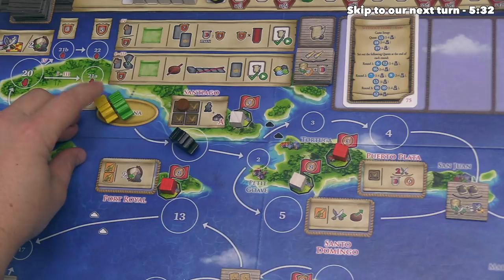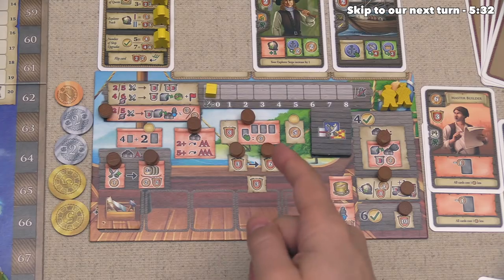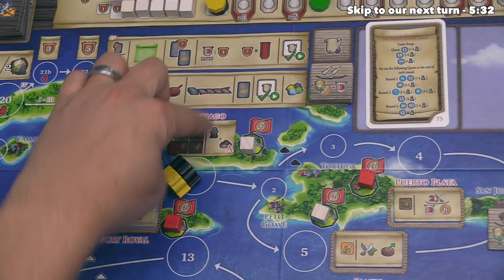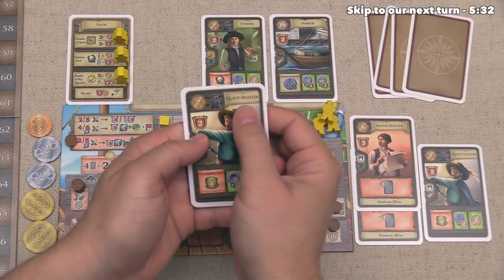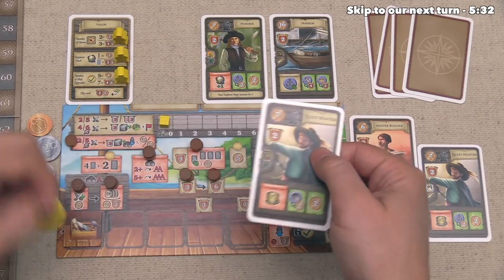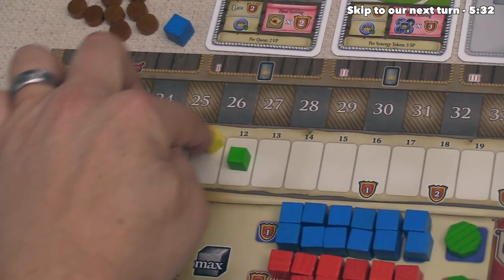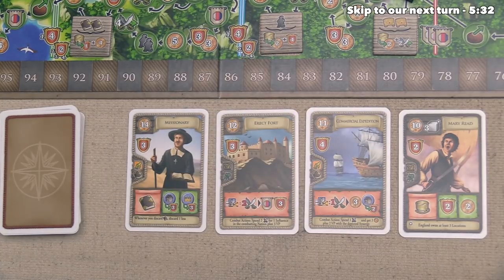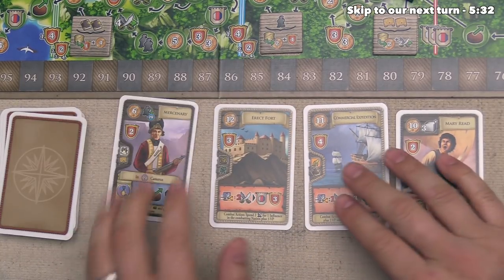Now the yellow player can go. They are also going to move once over here into Santiago and discard tobacco to do a delivery. They take a token from their ship, gain a single worker, and take one village action. They want to buy this card — another quest hunter — which costs one worker as well as seven money, but they have a two reduction, so that's only five money. It gives them a third compass and increases their money income track by two, so they are now up to 12. They finish their turn by drawing two more cards, spending one coin to pick up a specific face-up card.